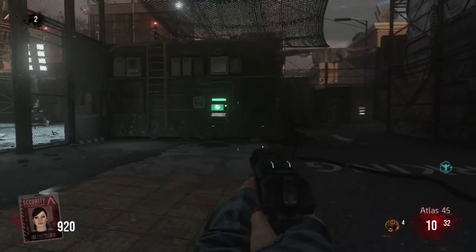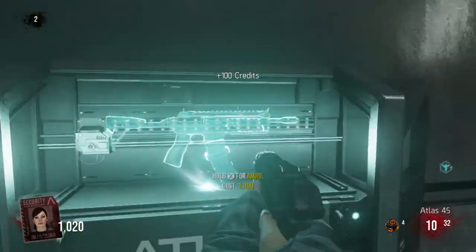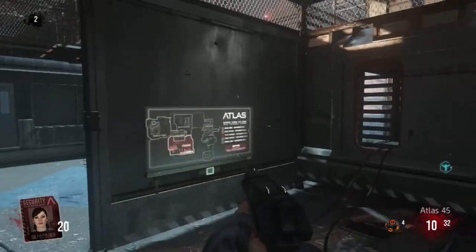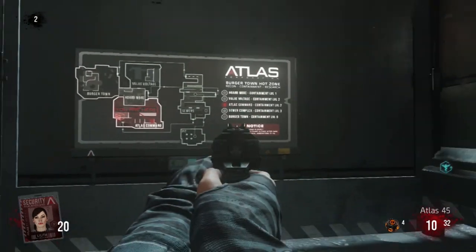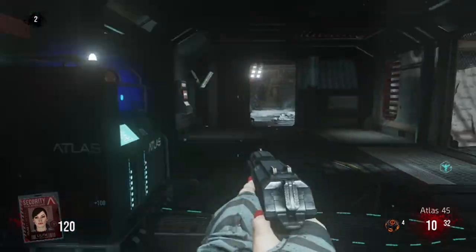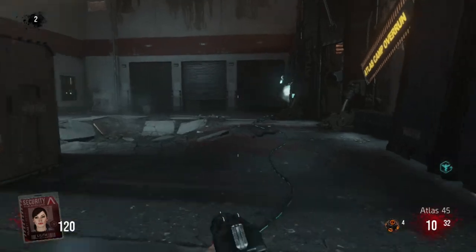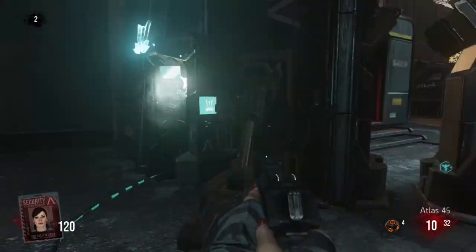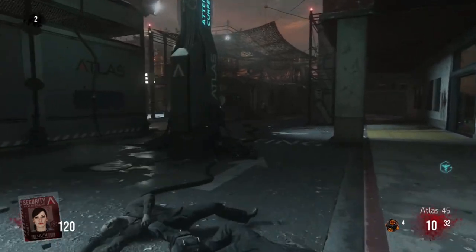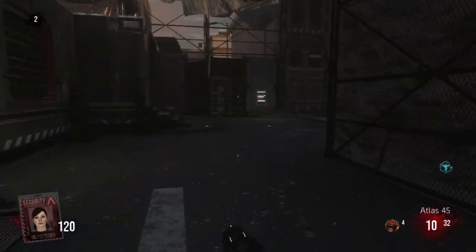Looking around here, we have the AMR9, which is a pretty good gun for 1000 points. I really recommend buying it — I think it's the most efficient gun for getting kills on an early round and building points. Moving into this building right here, this building has another generator which you're going to want to turn on. It's going to turn on — I believe that's Exo Slam over here. As you can see, this is actually a pretty big open area, pretty good for training down the road.